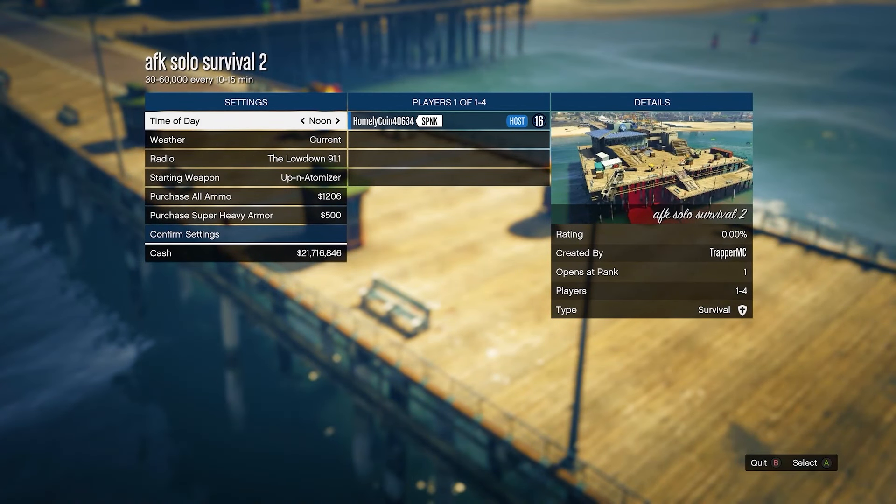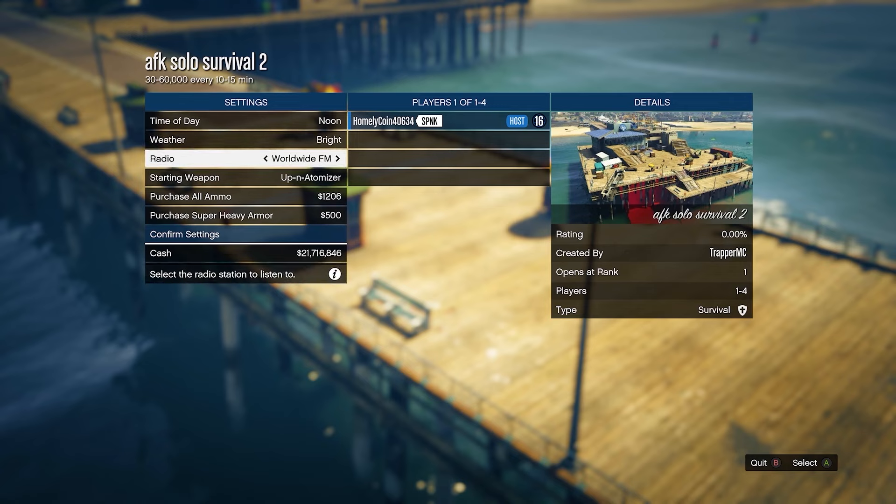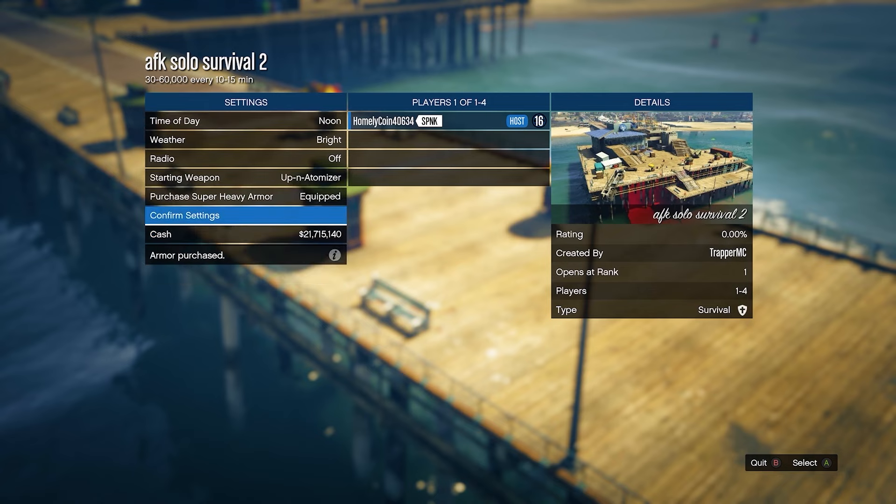Once you are on the settings screen you can go ahead and change the time of day and the weather if you like. You can also turn off the radio, which can be quite annoying. For the starting weapon, make sure you select the Up-n-Atomizer if you have it. If you don't, you can also select a Stun Gun, or if you don't have either just select any weapon — it does not matter. If you do have an Up-n-Atomizer or Stun Gun, I do recommend you choose that. Then purchase all the ammo and super heavy armour and start up the job.